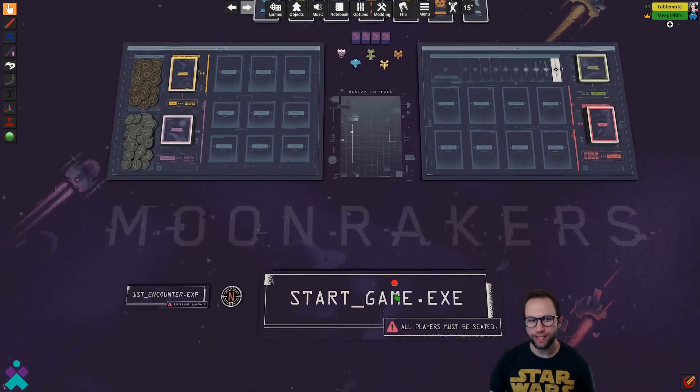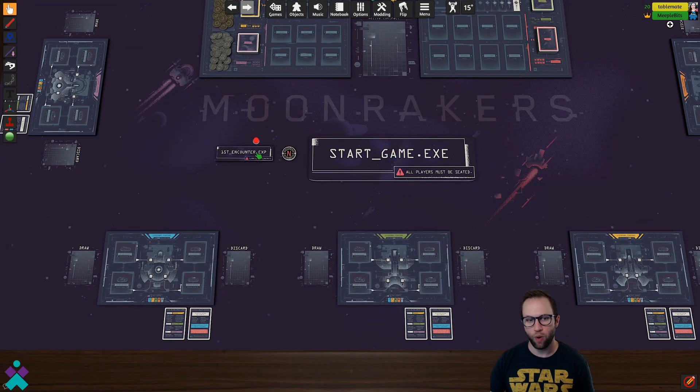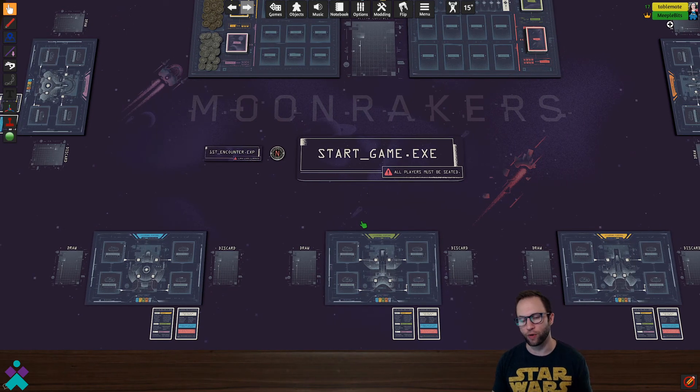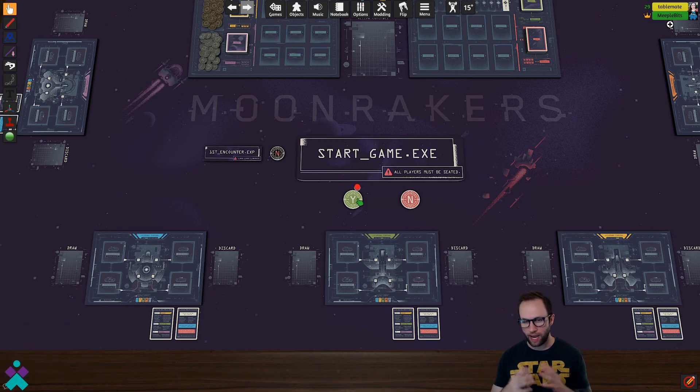When you're ready to begin play, once all players have taken a seat, decide if you want to include the first encounter expansion with a toggle of yes or no. For this play, we're just going to say no — basically it's some bonus promo cards. Once all players have taken a seat, go ahead and click the startgame.exe button right in the middle. It's going to ask you if you are ready and if all players are seated — simply toggle yes when ready. Then it's going to deal out the entire play area according to the setup rules.